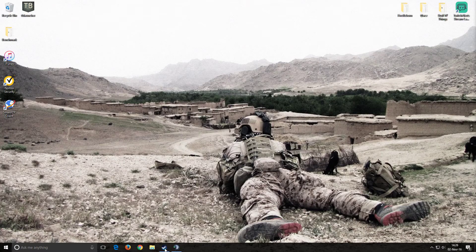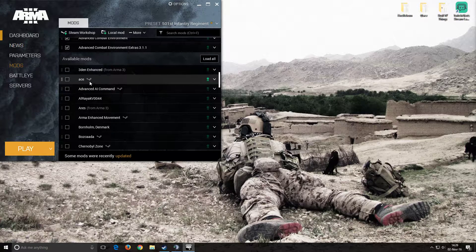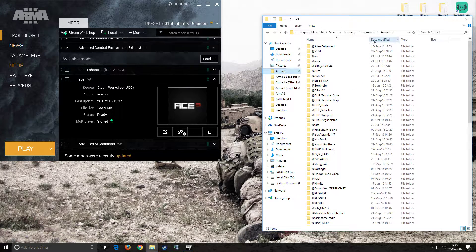Once you are subscribed to ACE, it should pop up within your ARMA 3 launcher. Now mine's going to look a little bit different. It should pop up right here — you got the little gear icon. So what you do from there is go to the drop-down arrow, click the three dots, copy as a local mod, and it will pop up with the file explorer. It should direct you towards Steam, Steam Apps, Common, ARMA 3. If not, find that path. Make sure you load it as a local mod within your ARMA 3 directory under Steam, Steam Apps, Common, ARMA 3.